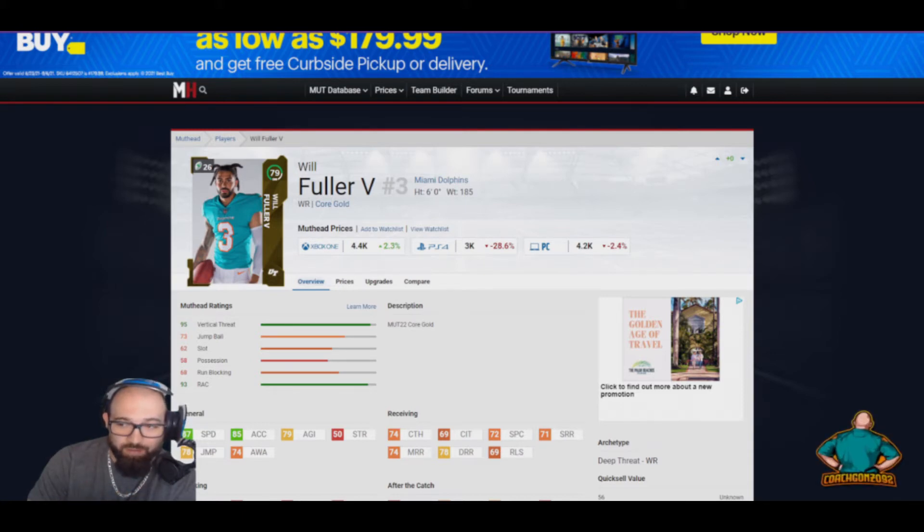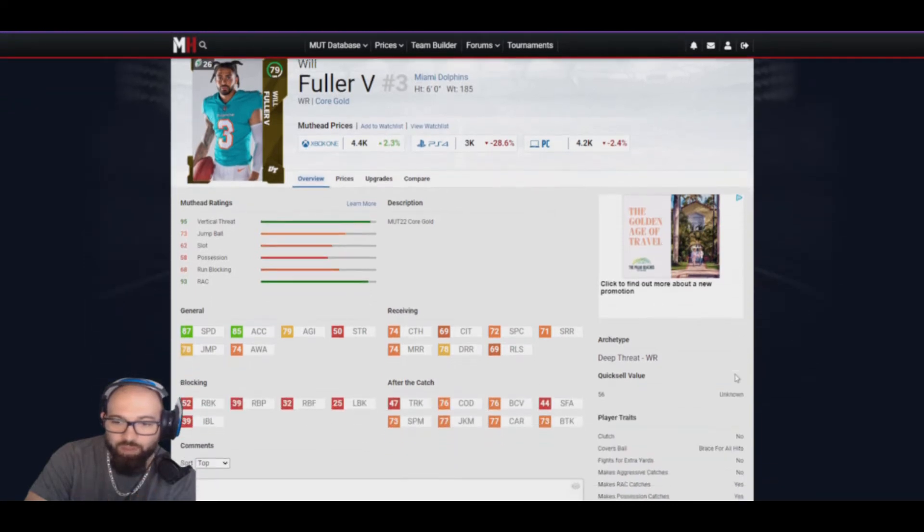He has 74 catch — remember from our last episode, good, better, best — so he falls within that better category with that 74. His route running: 71 short, 74 medium, 78 deep. He brings a lot to the table, especially for someone who's 3k. Definitely go get your hands on this guy — he's very cheap and great for putting in your lineup early.